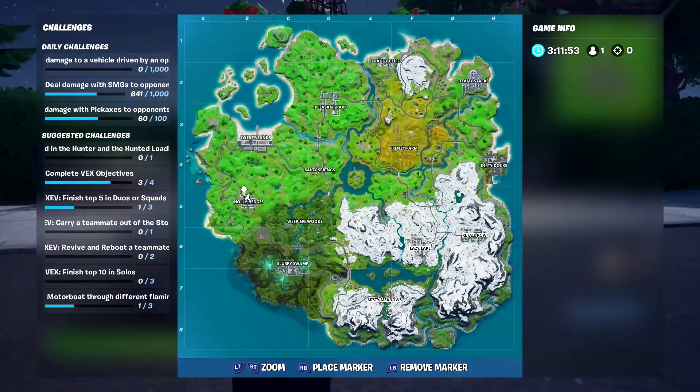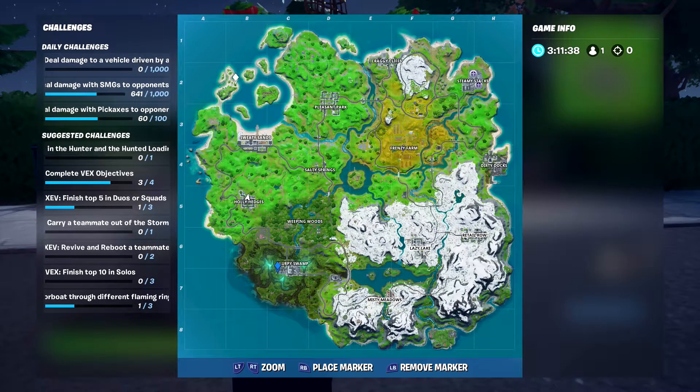The five locations we're going to are on the western side of the map. We're going to hit Slurpy Swamp, Holly Hedges, Salty Springs, Sweaty Sands, and Pleasant Park. These are the five trees that are closest on the map, so going to the western side is going to make this so much easier.